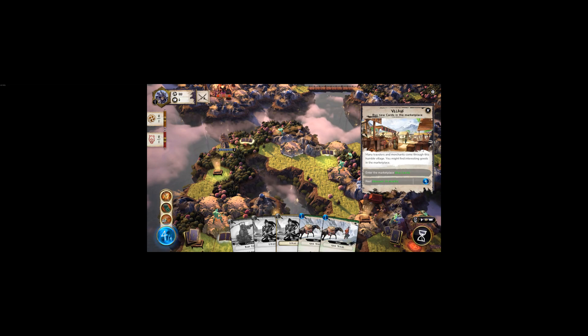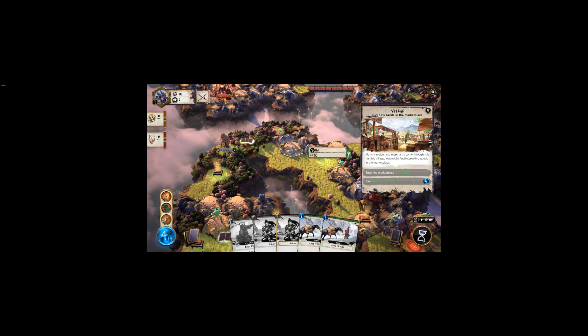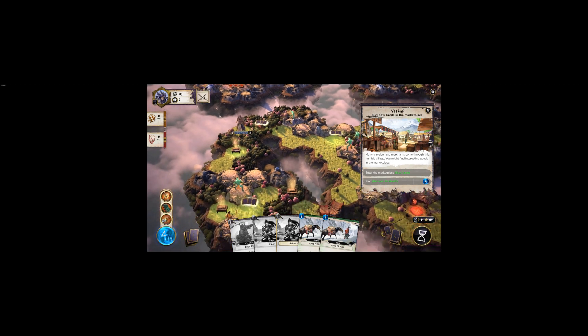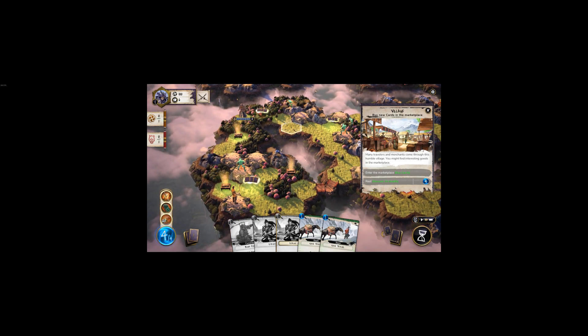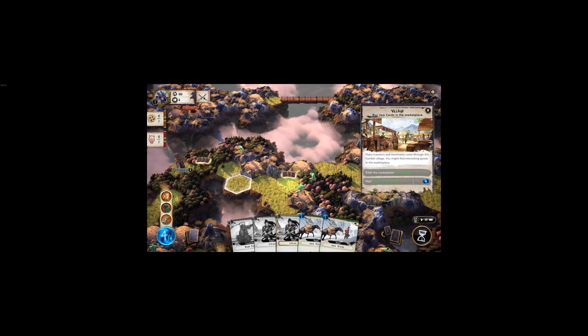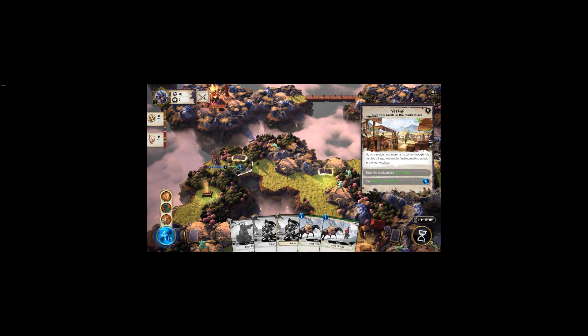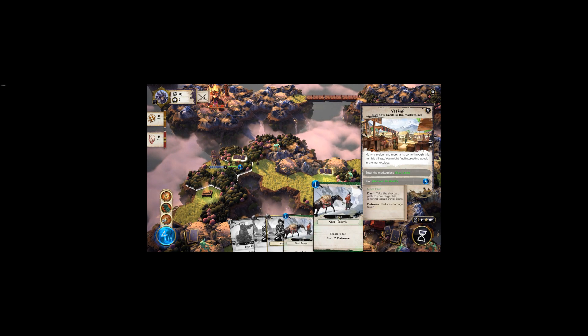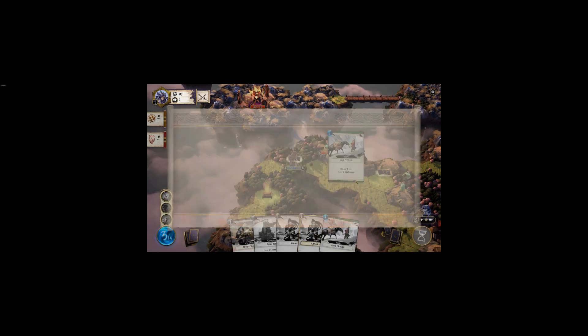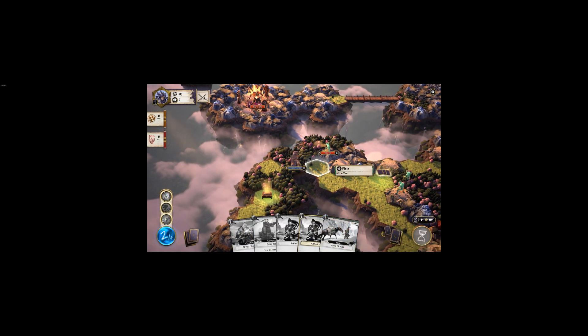The mission maps do not change — they're not procedurally generated each time you play. So you can come back and say, 'I didn't like going north, maybe I'll attack from the south this time.' Going south has more to find but also more enemies and more turns to get through. Different routes offer different strategic decisions.